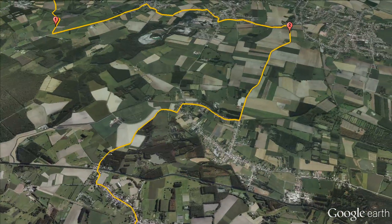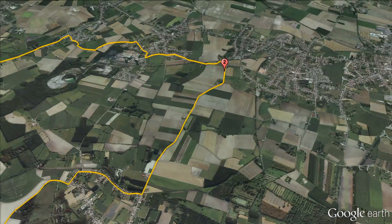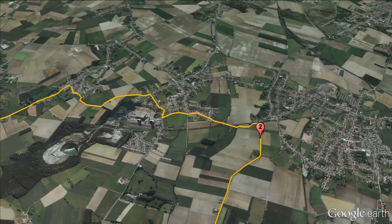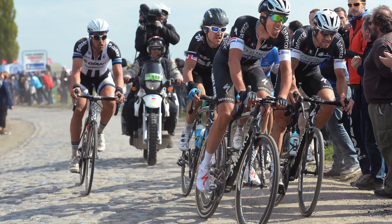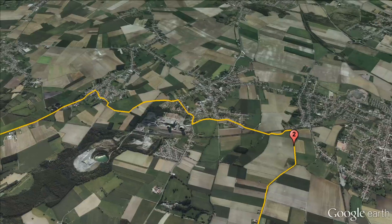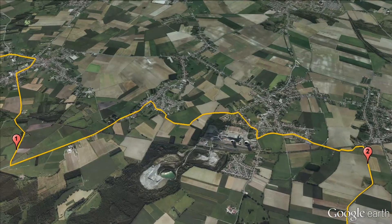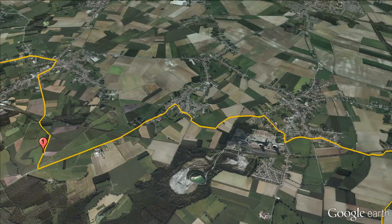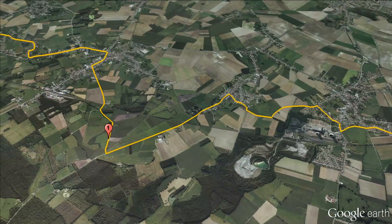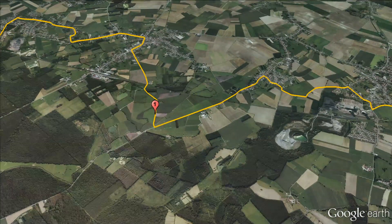The penultimate sector at Wandignies is arguably the hardest of the day. It begins with 15.5km to go, and it's 3.7km in length. It was here at this year's Paris-Roubaix where Omega Pharma-Quick-Step made their first acceleration with Tom Boonen and eventual winner Niki Terpstra. This sector was also used back in 2010 at the Tour de France, the last time it visited the cobbles. With its proximity to the finish line, that team will be hoping to have strength in numbers as they attempt to take the stage win. By the end of this sector, we're likely to see the bunch in pieces, either due to crashes or simply the pace at the front.